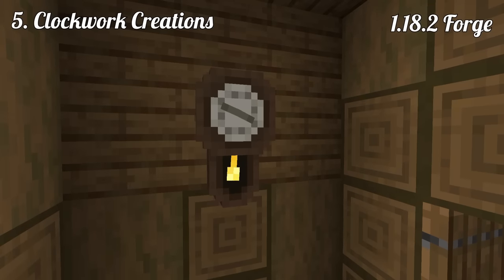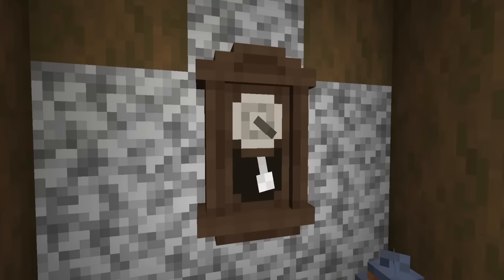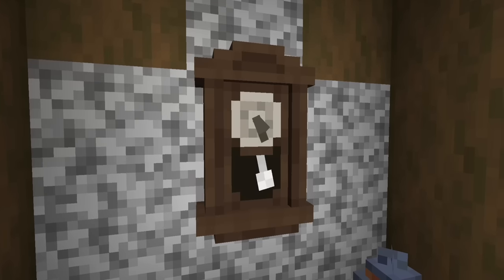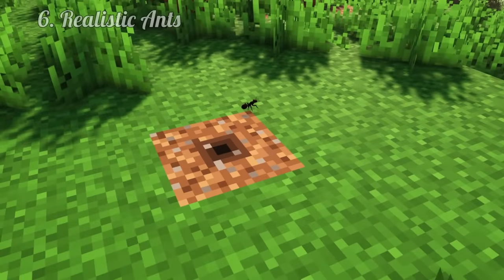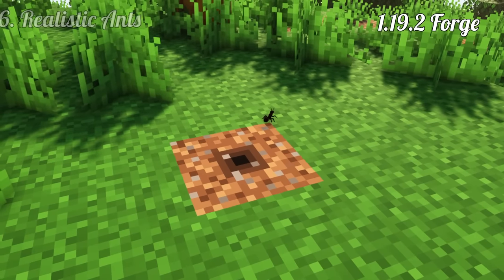Clockwork Creations, 1.18.2 Forge. If you are looking for some charming clocks for your room, Clockwork Creations currently adds three different variants in some wood types: the Cocoa, Pendulum and the Regulator. Unfortunately, it doesn't work with shaders.